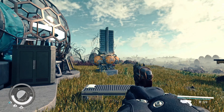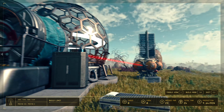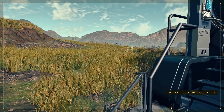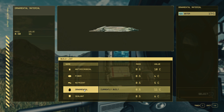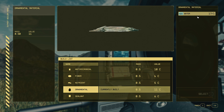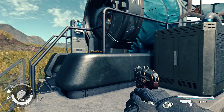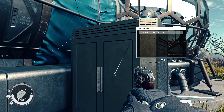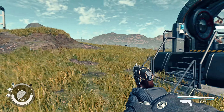Then we build a water extractor, connect it to the greenhouse, and from the control console list we choose ornamental material as the output. As you can see, it needs water as input. If you skip a few hours sleeping at your bed at the outpost, you can then collect ornamental material directly from the greenhouse.